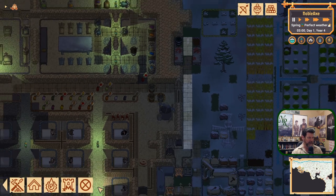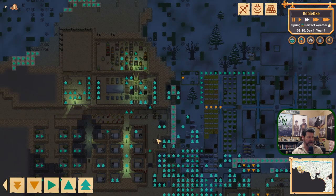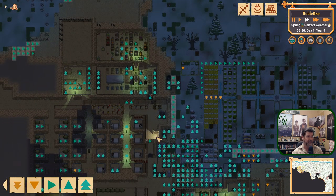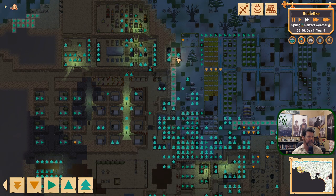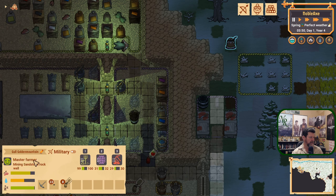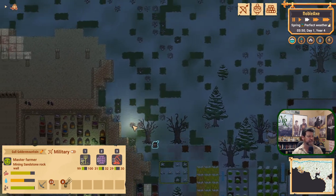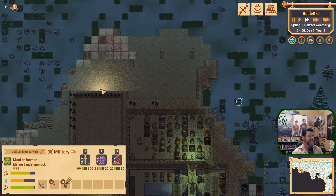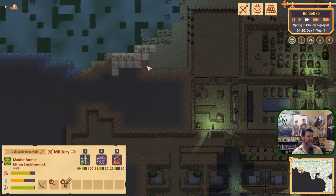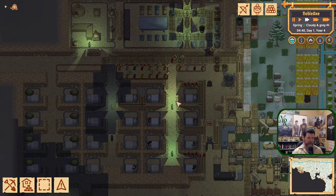Let's run the construction water pipes to there and see what happens. What are we — nighttime, 3 in the morning; they're just starting to get up. There's mining of a sandstone wall happening up in here. We've got lots of sandstone in the area, so that's our predominant building block right now.